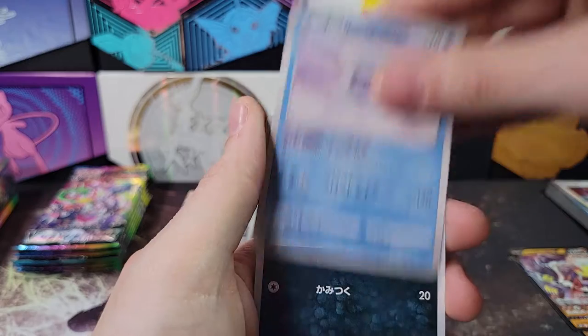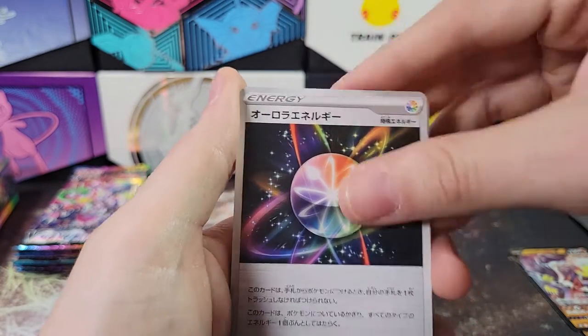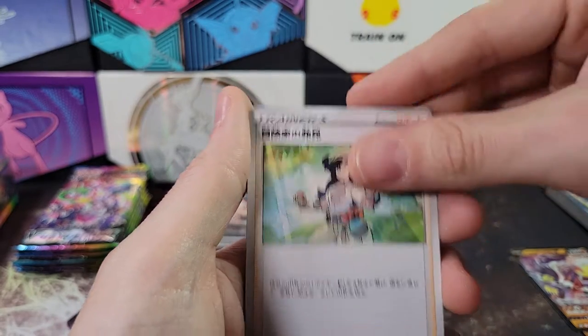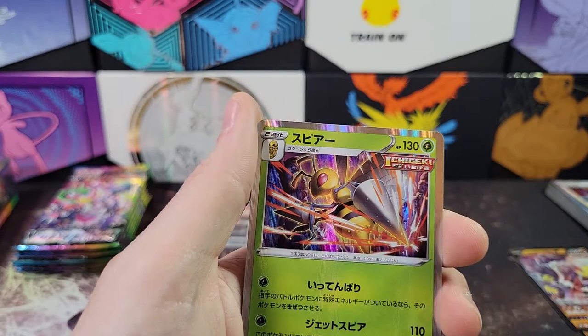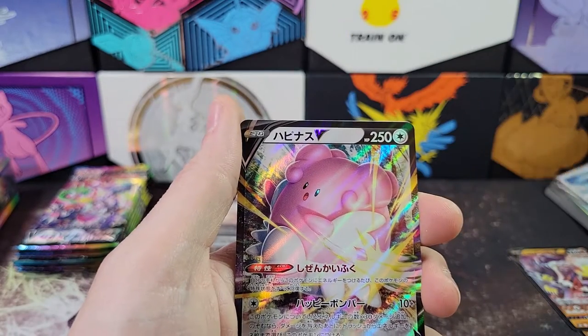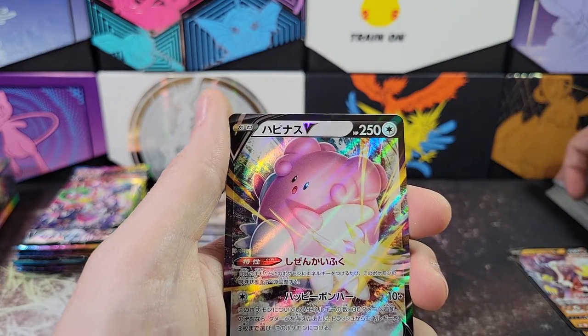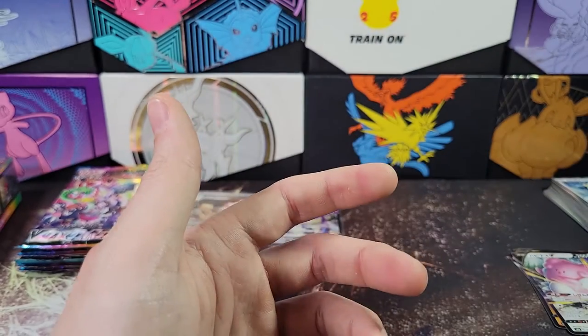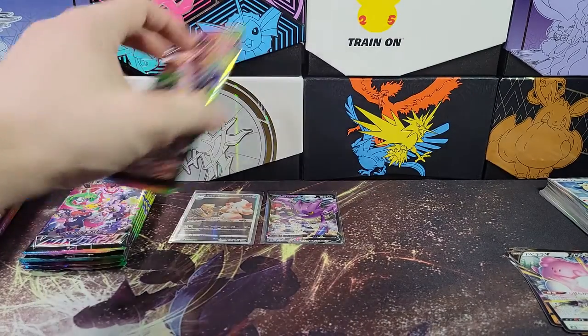Mossery, Castform, Houndour, some type of energy, some type of fan, Adventurer's Discovery, and Beedrill. Snorlax, Blissey V, and a reverse Tower. There's like three towers, I can't keep track of all of them.